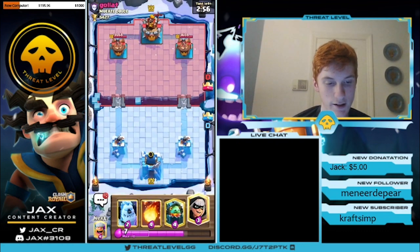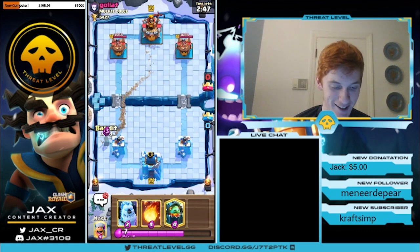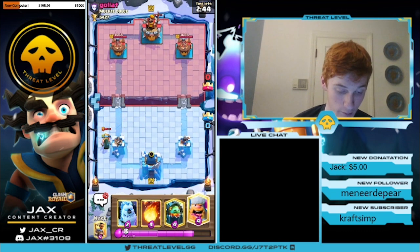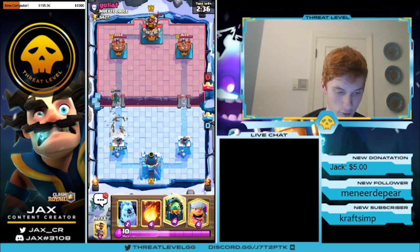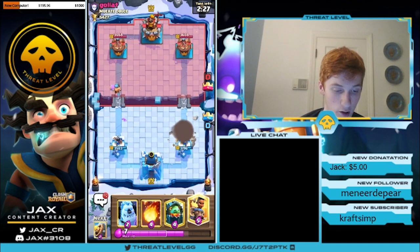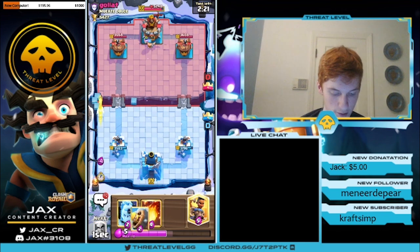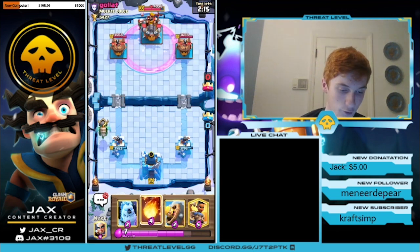So we're going into our final game of the video against Goliath from Muerte Dulce — I believe that means sweet death in Spanish. Kinda edgy clan name. So we catch the Miner with our Bandit and we're just going to see what's going to happen. He's going to go with the Log. I don't really want to cycle my Inferno Dragon right now — I don't know what he's playing, I could need that. Since he has damage we're just going to Lumberjack. He's probably going to activate King — yes he does. So now since he's spent that much elixir I'm fine cycling my Inferno Dragon. I know what he's got and I know I'm not going to need the Inferno Dragon that badly.